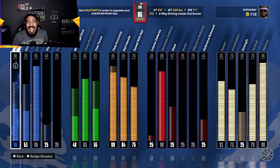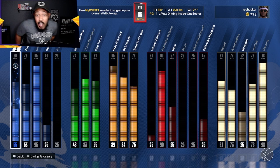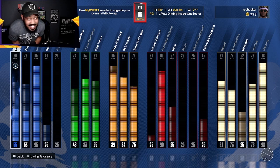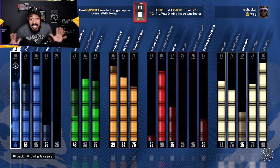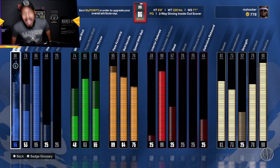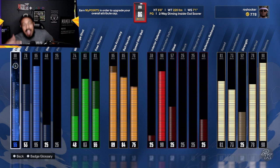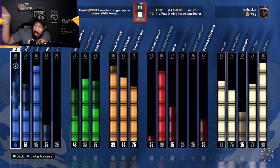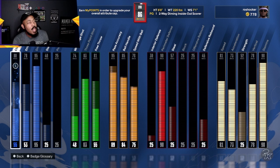Hey, what's good everybody, Rose Shocker 22 is here. NBA 2K24 has just blessed us with 10,000 BC. Look at me — I got 778 BC, I'm a poor man in these streets. I need some BC so bad, and guess what? NBA 2K says 'I got you.' Ronnie 2K says 'I got you' — 10K BC. Follow me to the promised land, we're gonna go get our 10K BC.